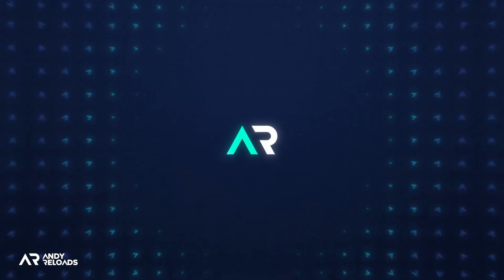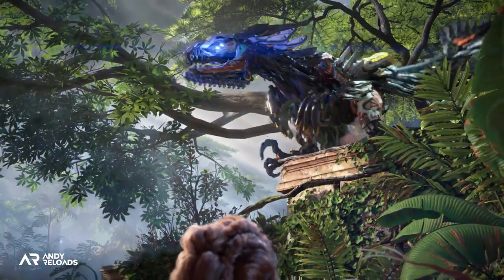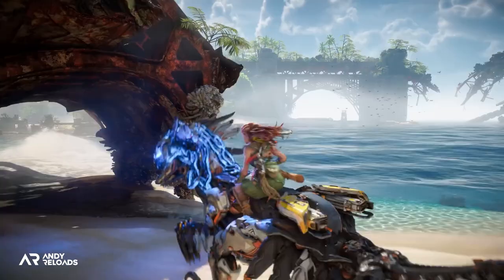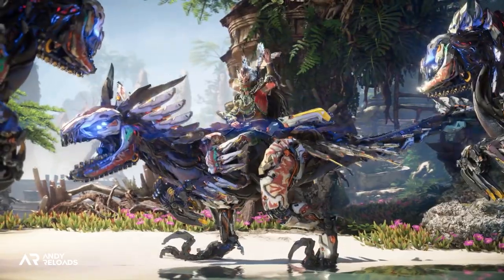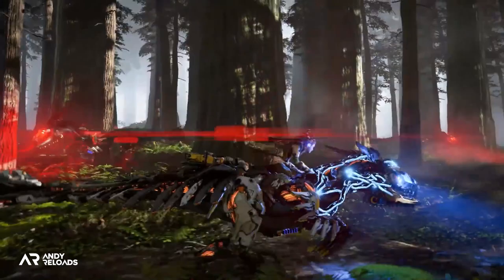Let's start with the Claw Strider. These are mechanical velociraptors that hunt in packs. They emit a debilitating sonic scream that temporarily stuns Aloy and can also be overridden to be used as mounts. We're going to be seeing a lot of these as they're very aggressive, highly agile, and they're a big part of Regala's rebel Tinakth tribe.